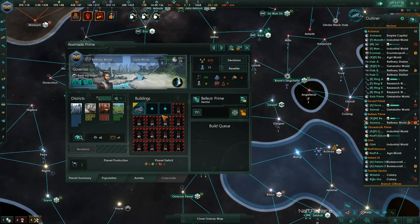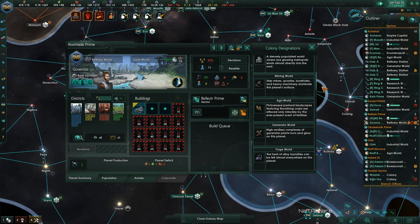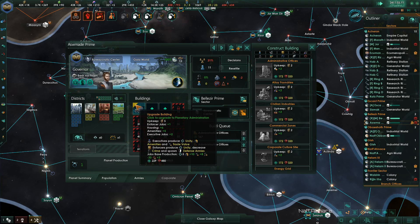This planet — we haven't figured out what we're going to do with it, but given where we're at with our sprawl, I think it's pretty safe to say we should make this a bureaucracy world. We're going to need worlds dedicated to this.